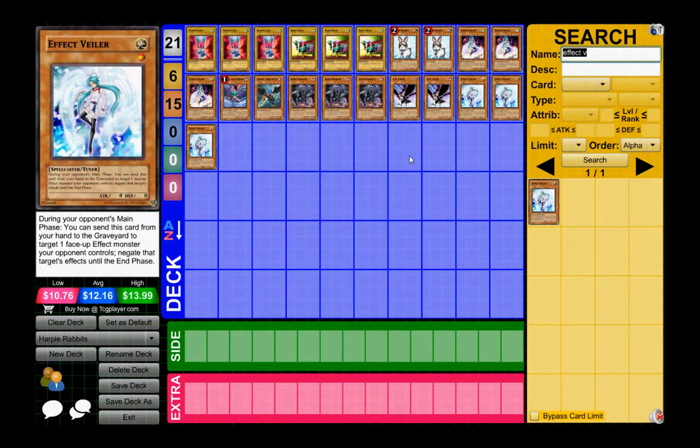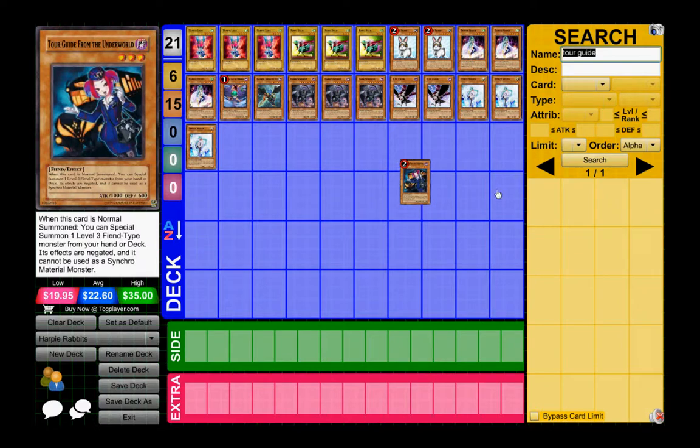For tech I also run Effect Veiler, a main three of these, just to slow down my opponent. Dark Simorgh can prevent your opponents from setting traps and certain spell cards like Book of Moon, but you can't really stop monster effects with this deck, so Effect Veiler is the only backup I have. I still play two Tour Guides — no Night Assailant, no Sangan, no Tour Bus — because there's already a lot filled in this deck and all I need Tour Guide to do is search for Tour Guide itself.